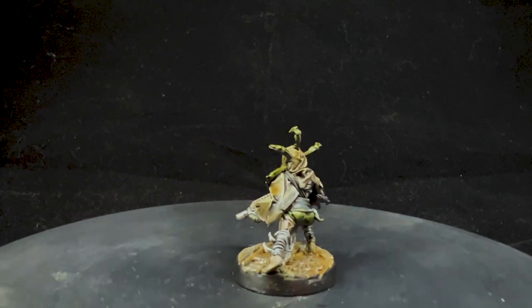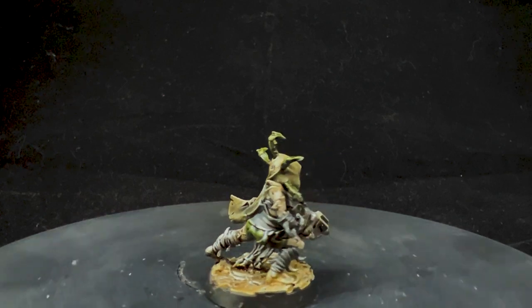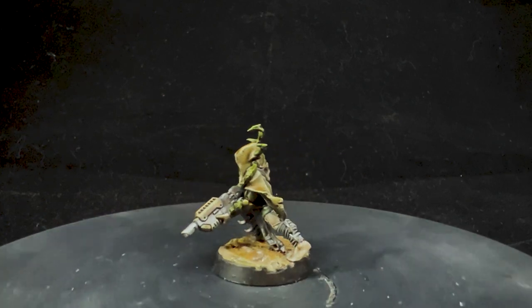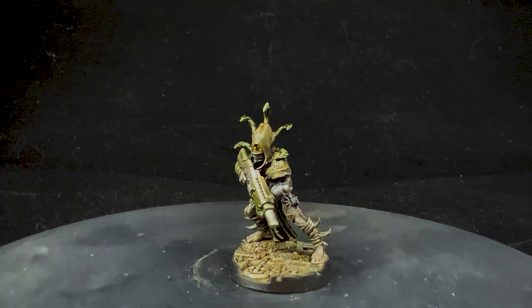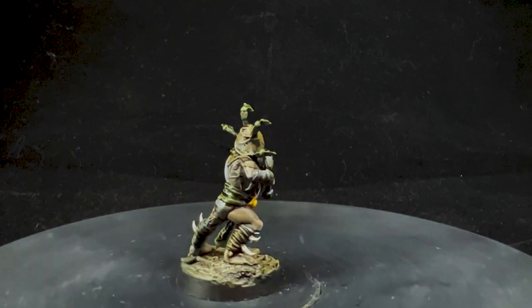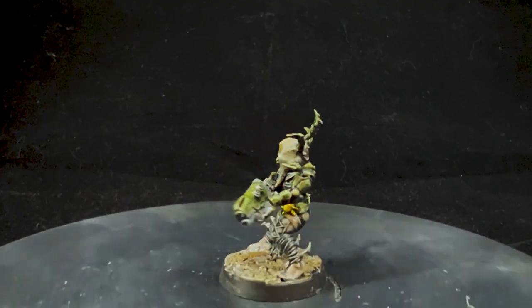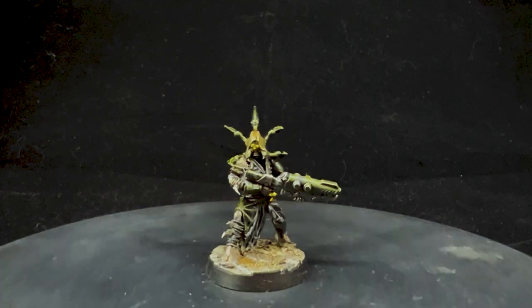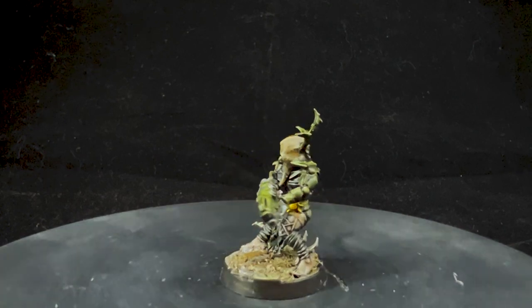Rounding out the gang there are a few more basic Techs. We've got the las gun on this one and on the next one. I really liked how their poses kind of showed them ducking, crouching, hiding and ambushing, because that's how I imagine Ash Wastes spiders tend to do their business. The other Tech here with the las gun looks similarly dynamic — I think they contrast nicely against the official kit. And the last of the basic models has a suppression laser, a weapon I find a bit lackluster, but I really like that it gives Vansar a shotgun option that's thematic for their style of warfare.